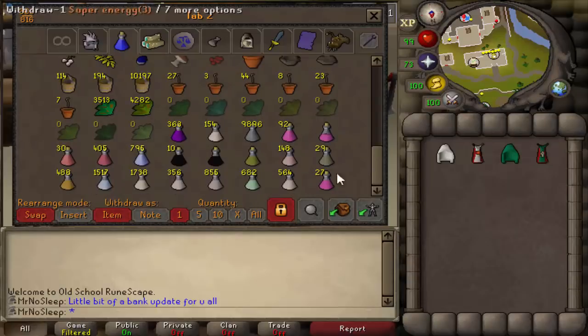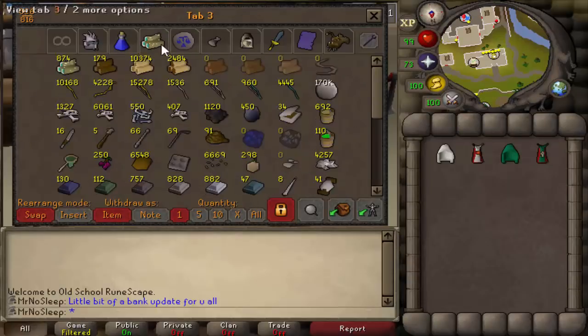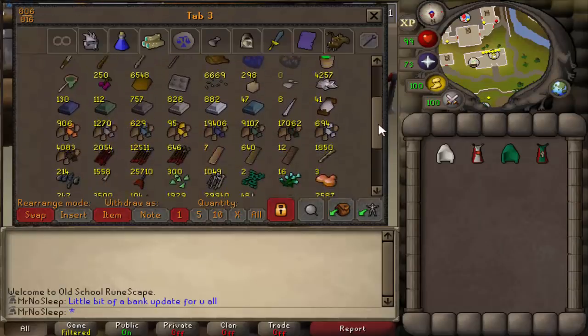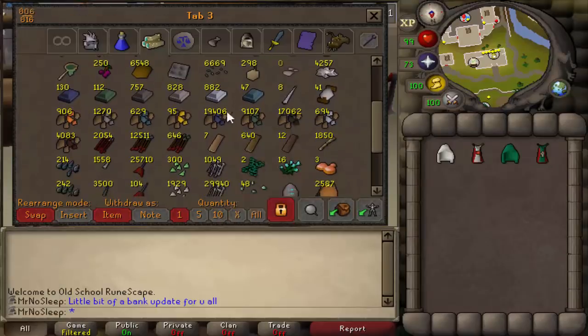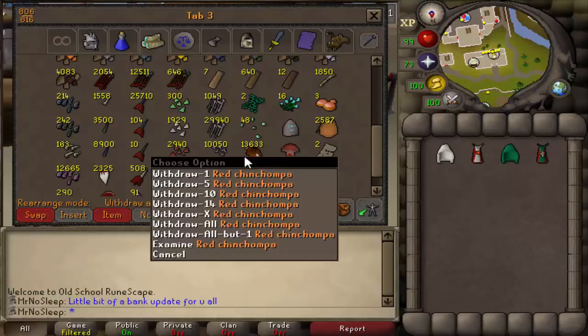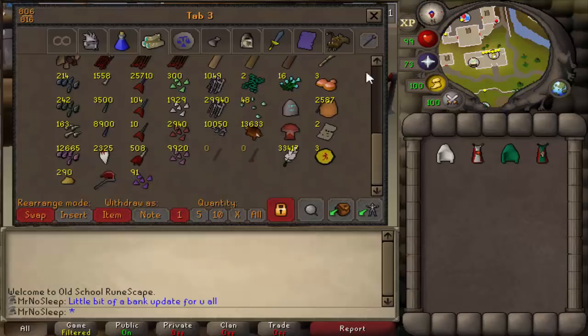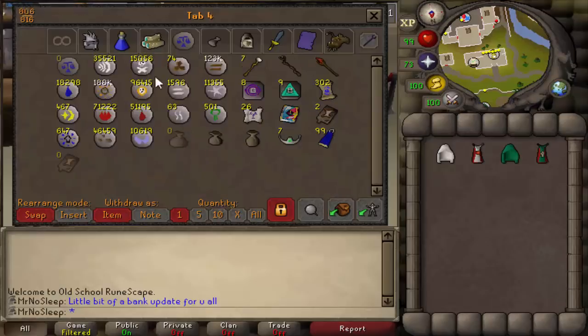That's probably about two herblore levels banked. As for farming, I really haven't done any runs recently. Moving on to the skilling tab: here is all our pure essence which we'll use for runecrafting one day, and all the Yu'biusk logs and longbows — we'll start that when I do agility. All those gold ore were used in this video for smithing levels, and currently we have about 17,000 coal, so we'll see if we can use that for something in the future.